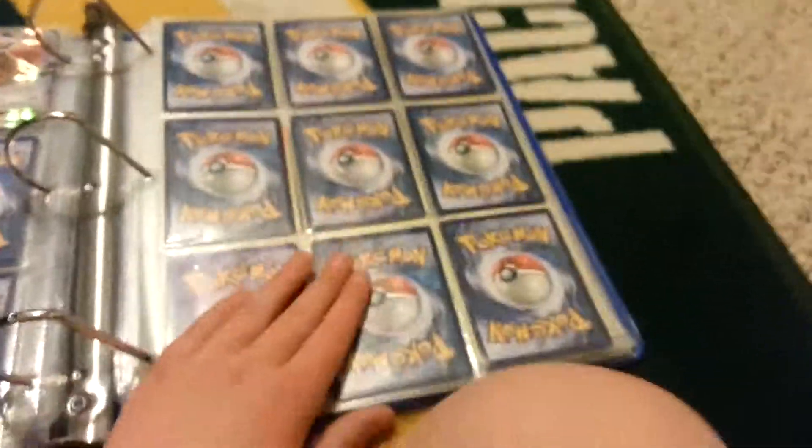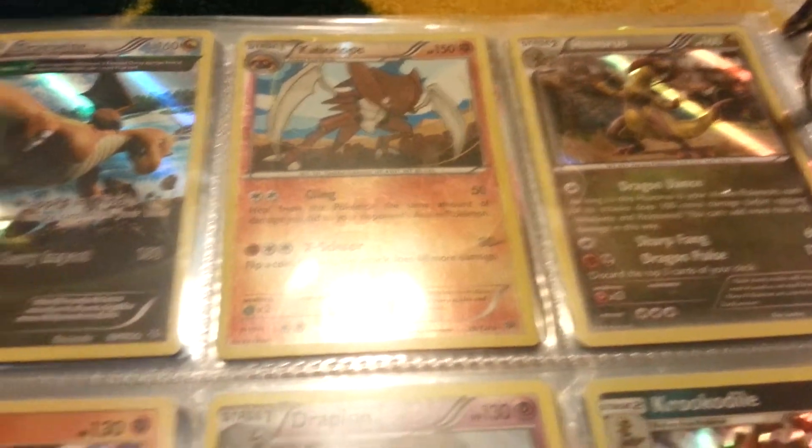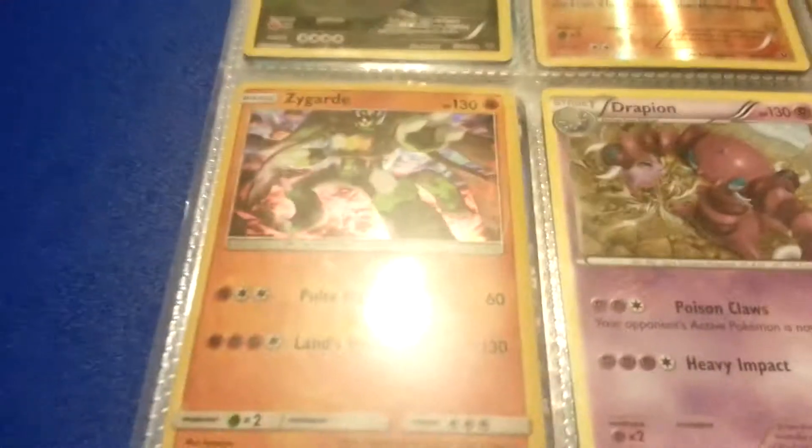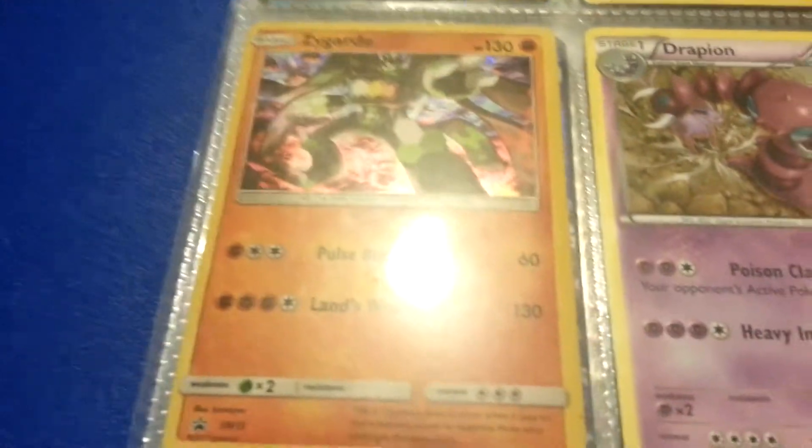Now moving on to my rare pages. I have Dragonite EX holo, Kabutops reverse holo, Haxorus holo — and yes, these are all rares by the way. Zygarde holo, Drapion rare, Feraligatr holo, Ampharos holo — you can't really see the holographic effect, I'll take it out real quick so you guys can look at it.